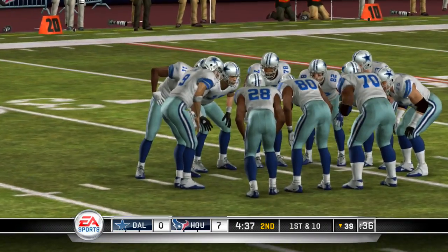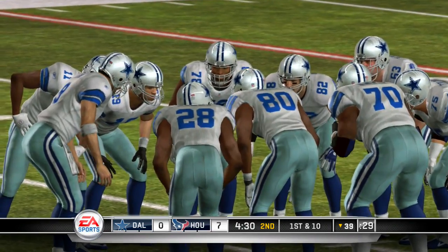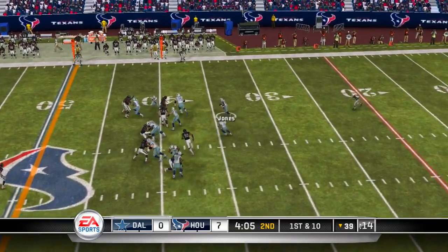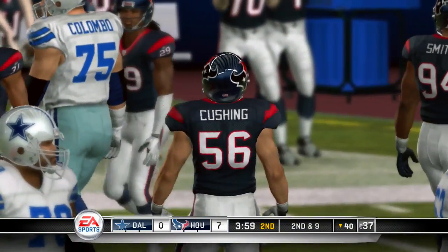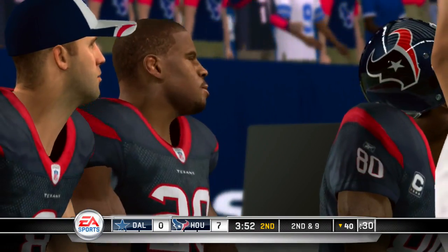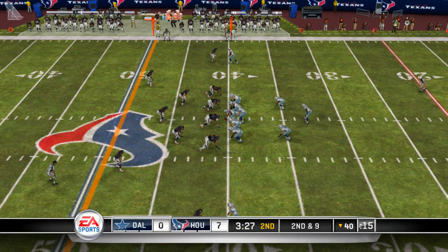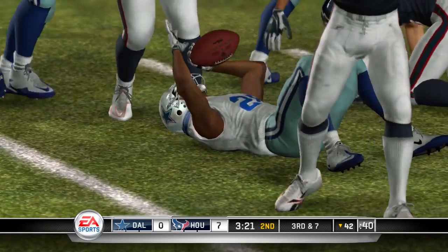A couple of things that really impressed me about Tony Romo: one is his accuracy, which is always underrated. The second is his quick release. We went back and timed his release and compared it to some of the greatest quarterbacks that ever played the game — his release is as fast, if not faster, than any of them. They pick up two yards and it will be third down.